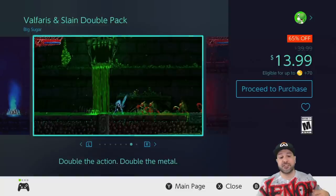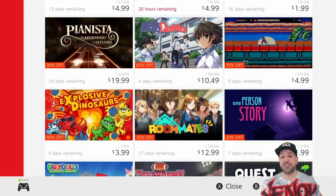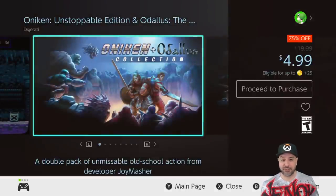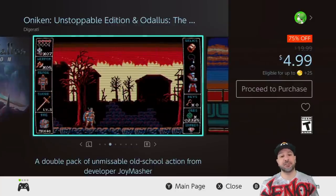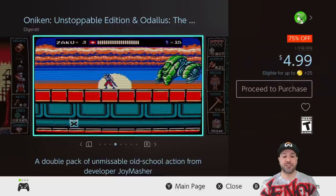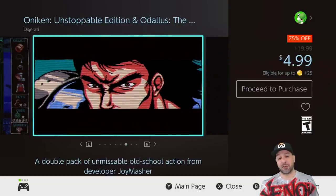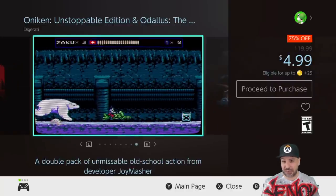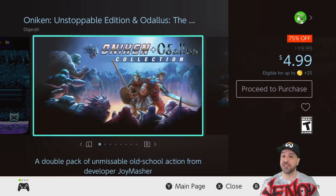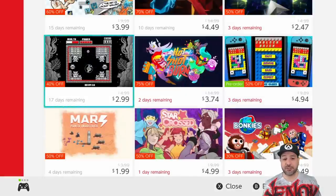Another amazing pack I love to suggest is also on sale — the Onakin and Odalis double pack collection at 75% off for $4.99. Once again you're getting two really solid action platformers, this time for under five dollars. So if you don't have $15 to spend but you have five dollars, this is your choice for this week.